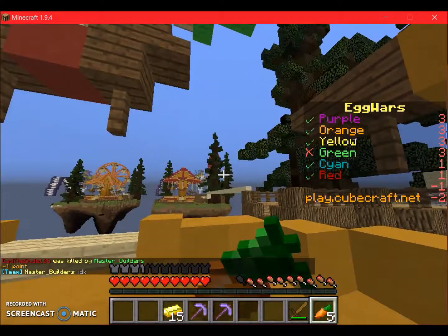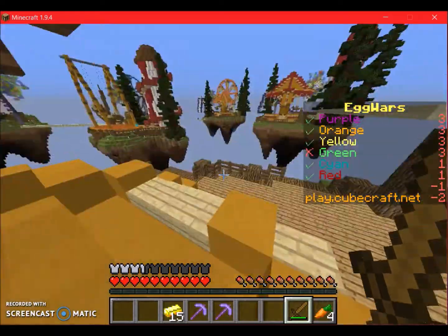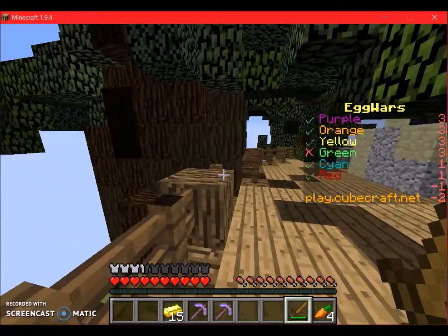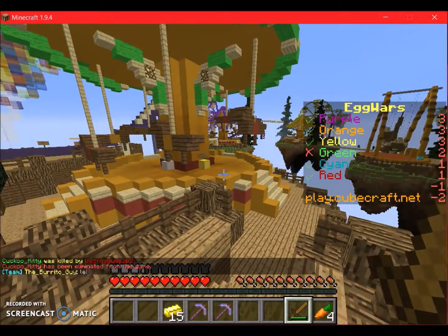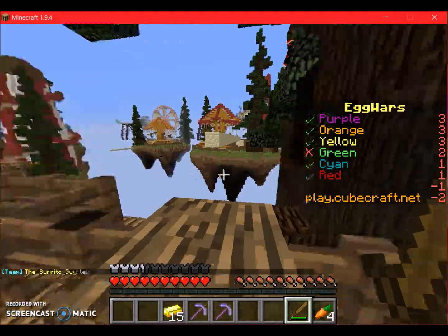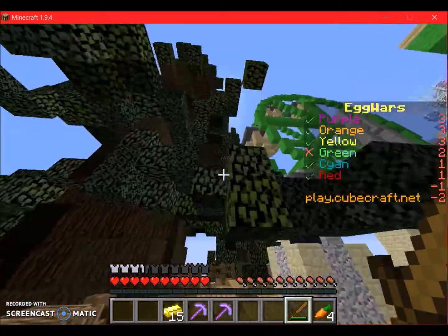Oh, I forgot to explain this game to you guys! So this game is basically — the main point is each team has an egg, and your egg is really like your respawning point. So if you die, and you don't have your egg, you don't respawn. If you do have your egg, you do respawn. So I'm gonna stay in this game with Connor.